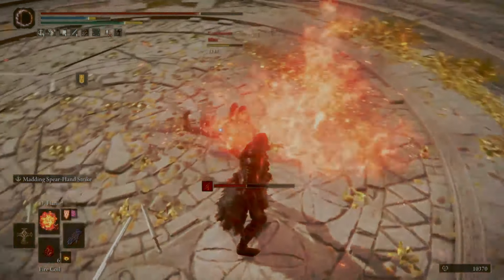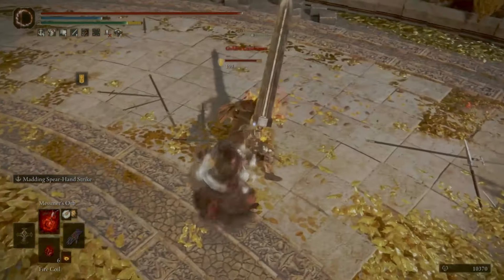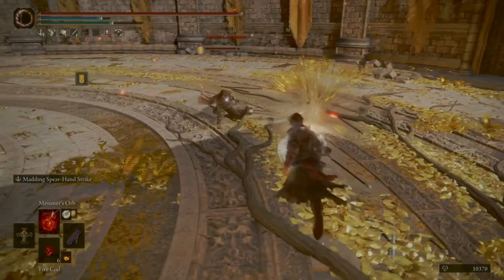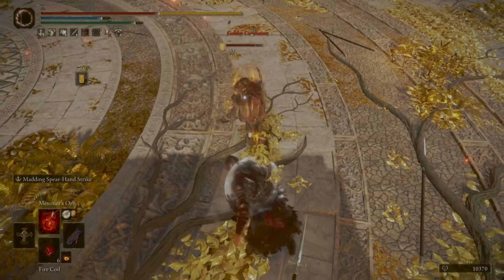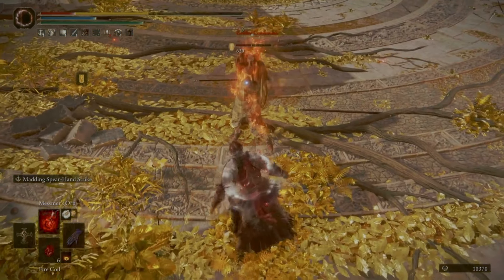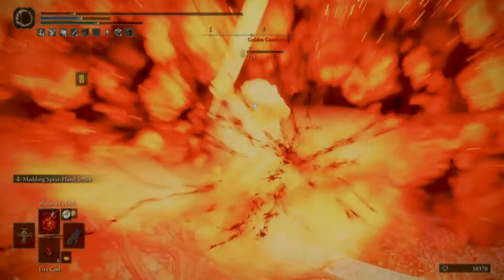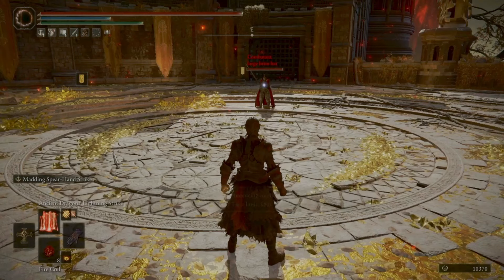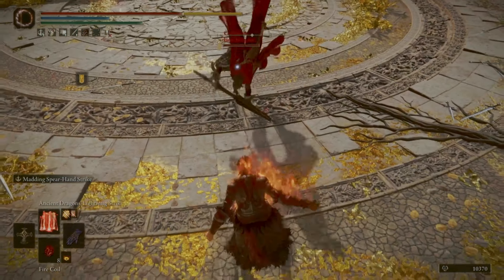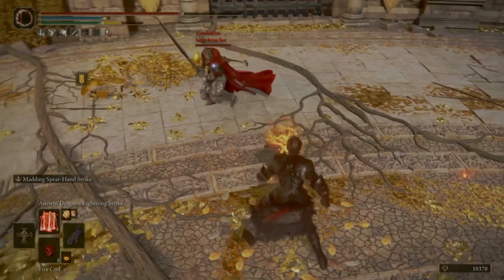I'm rune level 200, I've got 80 Faith and then 40 Dex plus Radagon's Icon which gives me max cast speed. I've got 60 Vigor and then the rest has just gone into Mind and Endurance. And there we go for a nice big finish.